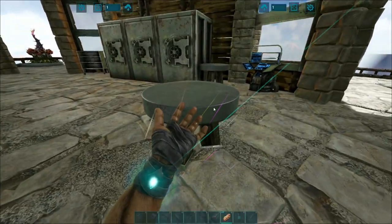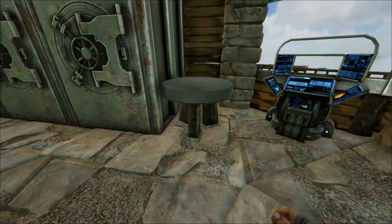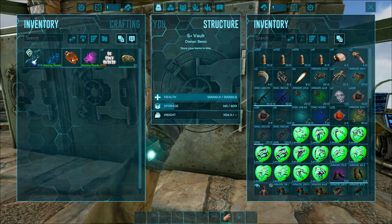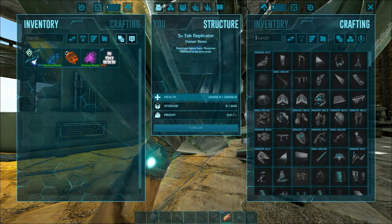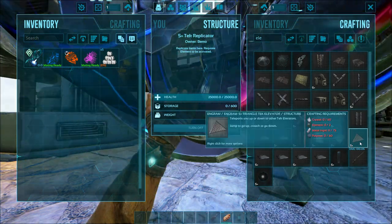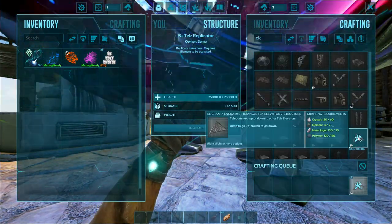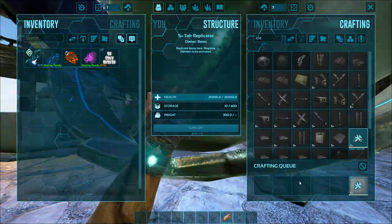Alright, let's get the replicator out and then make some of our jump pads before we go. Tech elevator — so we want some of the triangle ones, and that is 60 element for each one. Can I make three? Oh I can! Dude, I did not think we had enough polymer to do that. I'm hoping you can have three of them stacked for all three floors. I don't know if that's possible, or if it's just two that you can use at a time.